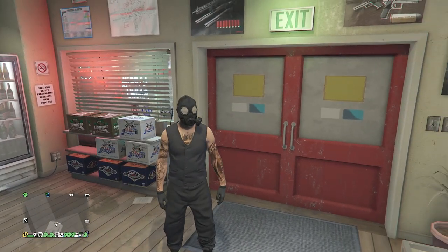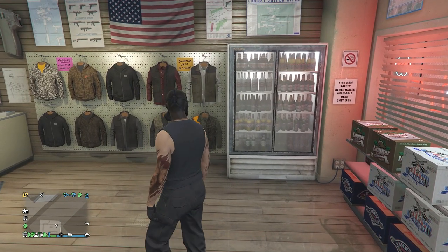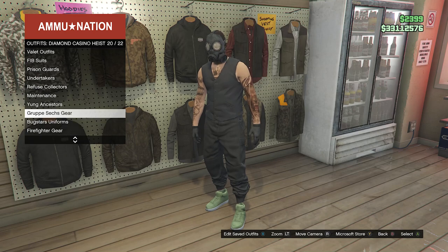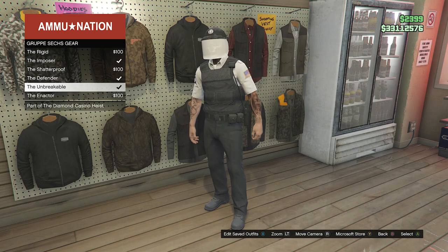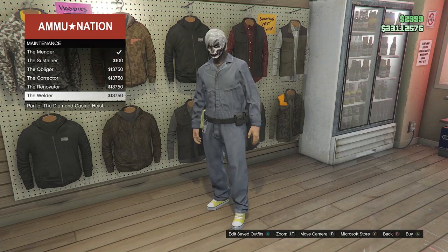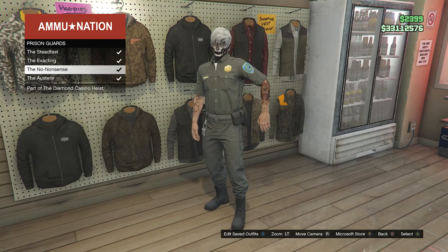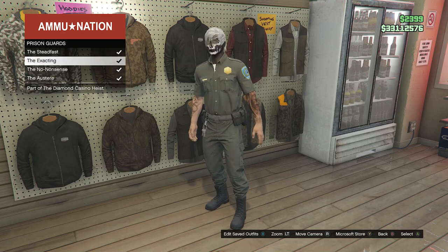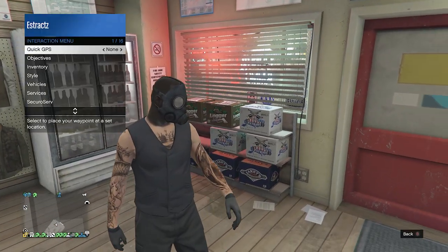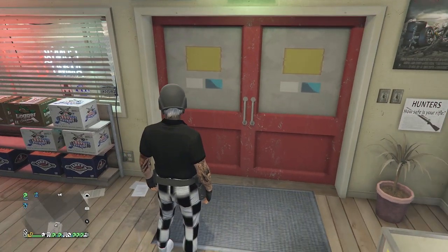Run back inside the gun store and equip an outfit that has a belt — a cop belt or paramedic belt works. If you have one saved, equip it through your interaction menu. If not, go to Outfits, then Diamond Casino Heist on slot 50. Group A Security Gear on slot 20 has outfits with one type of belt; Maintenance on slot 18 has another type; Prison Guards on slot 15 has a third type. Equip one of those three belt outfits — I'll be using this one with a cop belt.